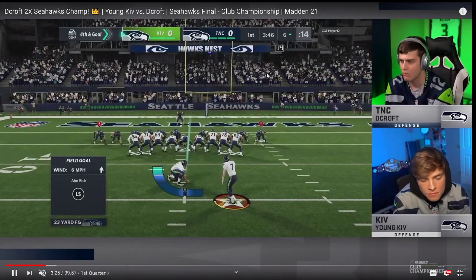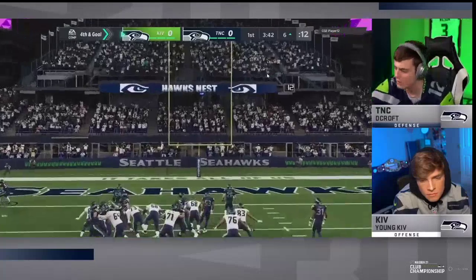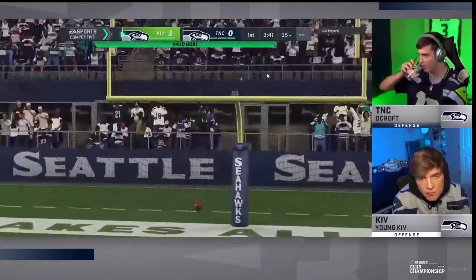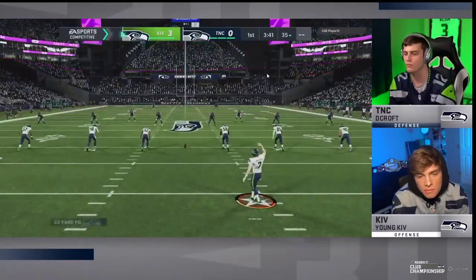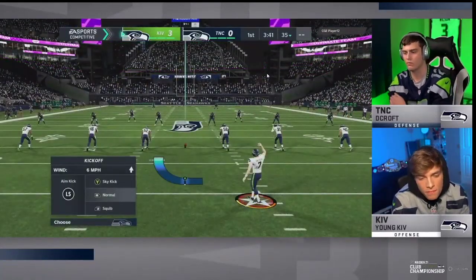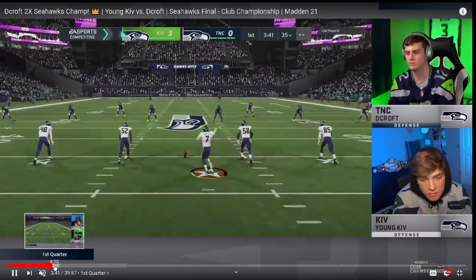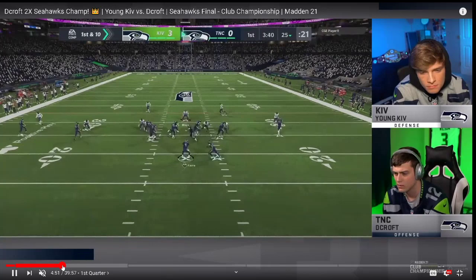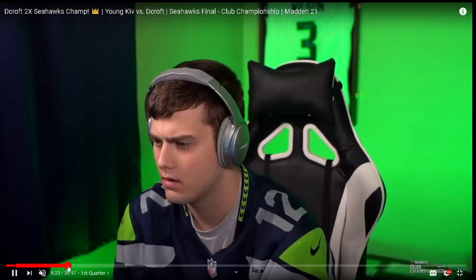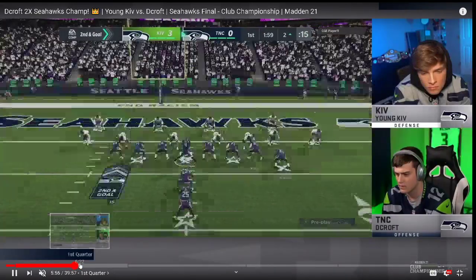Here we are going into the next drive and DeCroft's going to get the ball. We're going to fast forward — Kiv was running nickel 3-3-5. We've talked a little bit on the channel about DeCroft's offense. If you want to check that video out, shoot me a text. My number is 812-216-3644. But we're going to head through because I want to spend some time today talking about Young Kiv's offense.